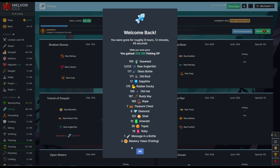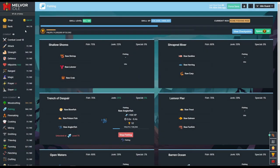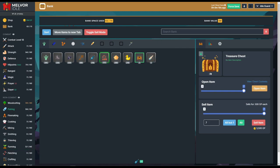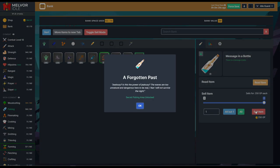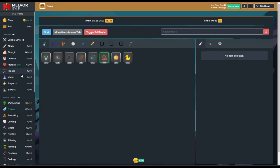Back after an overnight AFK — we got a lot of stuff, including a message in a bottle, which is really good. We're now level 68. Let's get some mastery tokens going. Reading the message in a bottle — we get the secret fishing area unlocked. Opening the treasure chests: rusty keys, old hat — nothing good, sadly. We can sell the message in a bottle now since we've already read it.